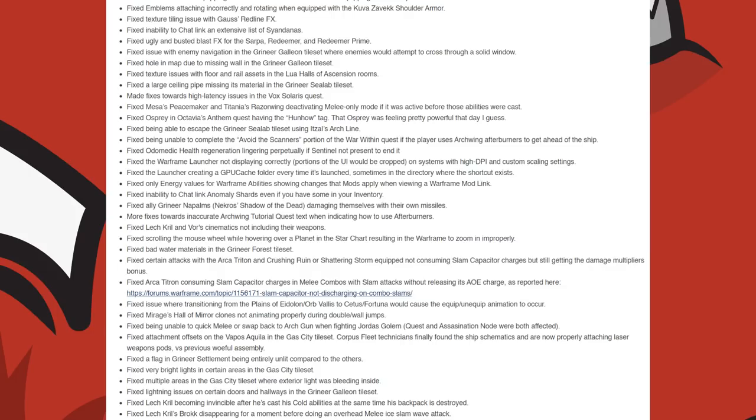They fixed only energy values for Warframe abilities showing changes that mods apply when viewing a Warframe mod link. They fixed an inability to chat link Anomaly Shards even if you have some in your inventory. They fixed ally Grineer Napalms damaging themselves with their own missiles. More fixes were made towards inaccurate Archwing tutorial quest text when indicating how to use Afterburners. Lech Krill and Vor's cinematics not including their weapons. Scrolling the mouse wheel while hovering over a planet in the star chart resulting in the Warframe zooming improperly.